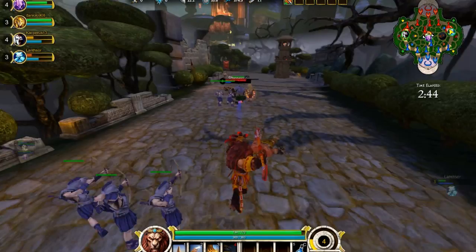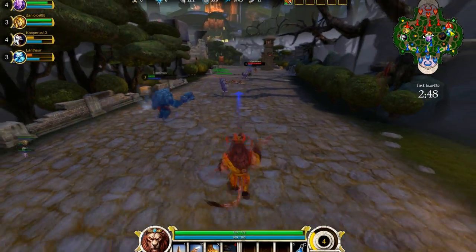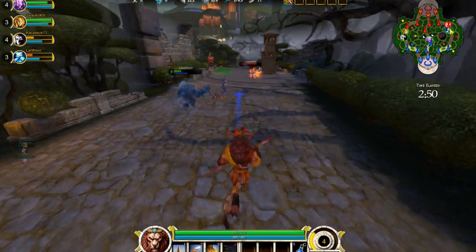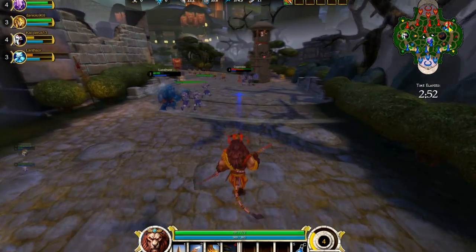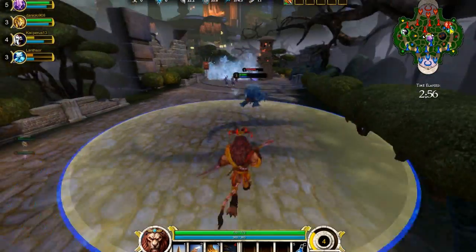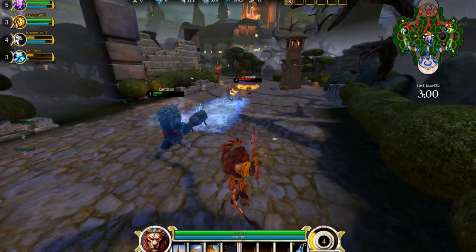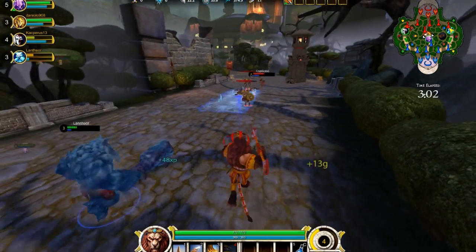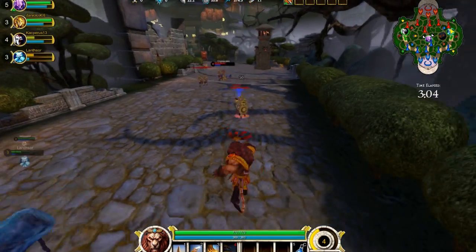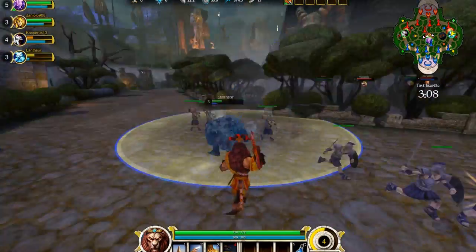Let's go over some tips and tricks. Anhur is a really good character to explain MOBA games with. His one is the obelisk. This giant ring — everyone on the enemy team inside it will be slowed, and you'll be able to hit them a lot harder, specifically as Anhur.